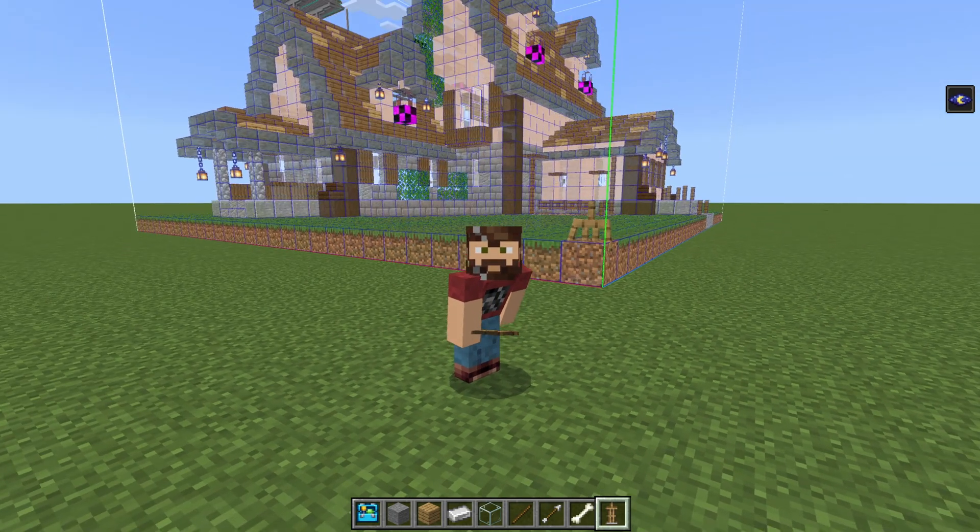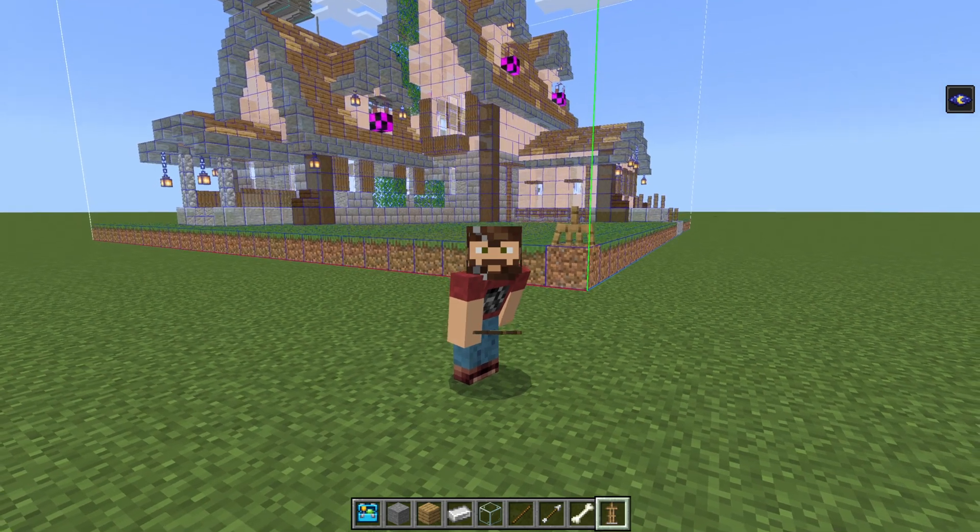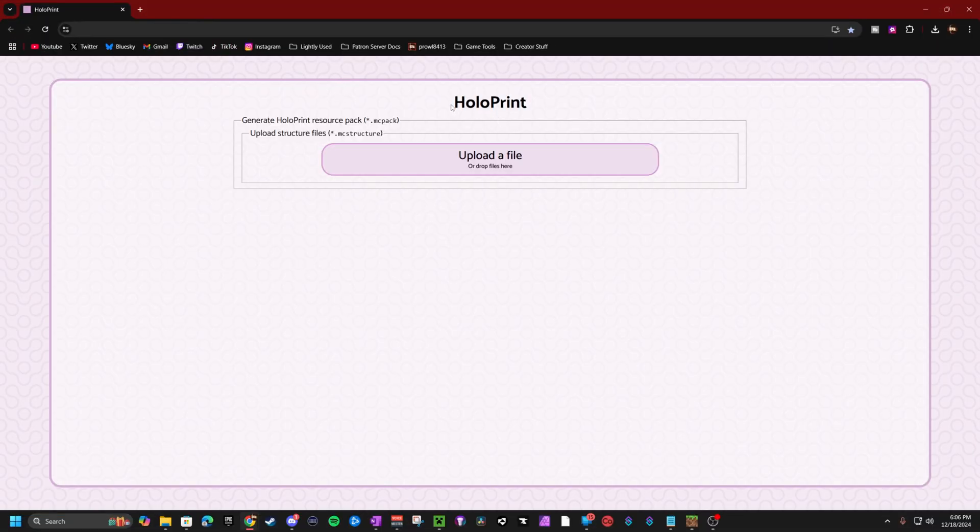Do I have your attention yet? First let me show you how it works, and then second let me show you what it can do. So Structura is kind of what we have right now to pre-plan builds and then more easily build them in our survival world. Super Llama is a person I've been talking to — I let them know some issues I had with Structura and its usability and functionality, and Super Llama has gone and made Hollow Print. It is still in development, but as you will see it is pretty close to done, at least to my standards.